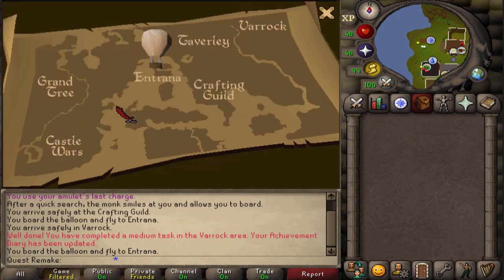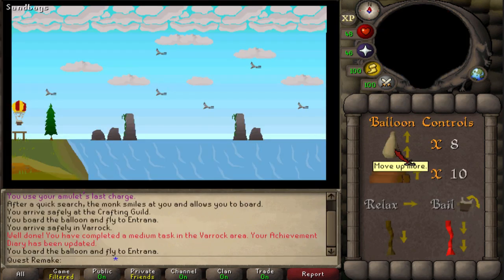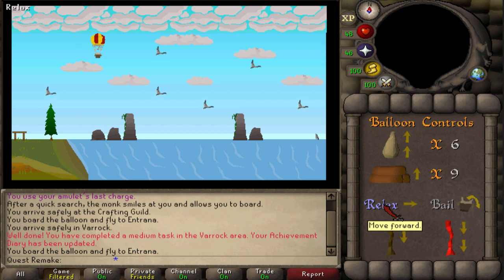Let's right click and fly with August and select Castle Wars on the map. For the first screen: drop two sandbags, then burn one log. Relax five times. Pull the red rope. Then burn one log. Relax twice. Next pull the red rope. Relax twice. Next burn two logs. And relax three times.